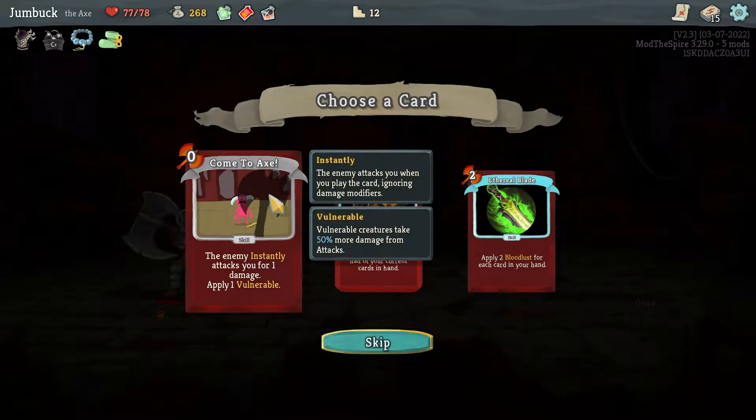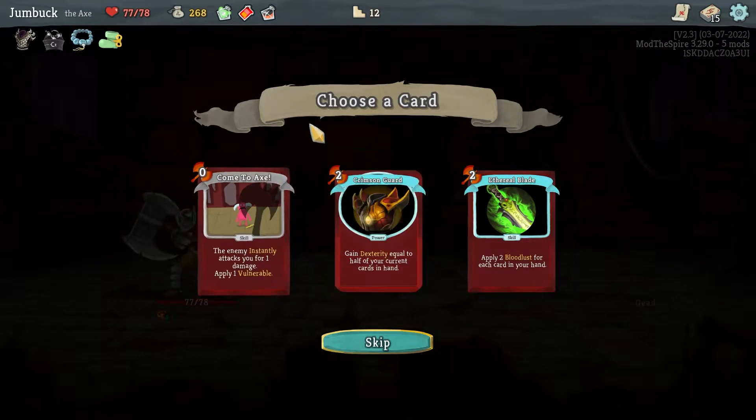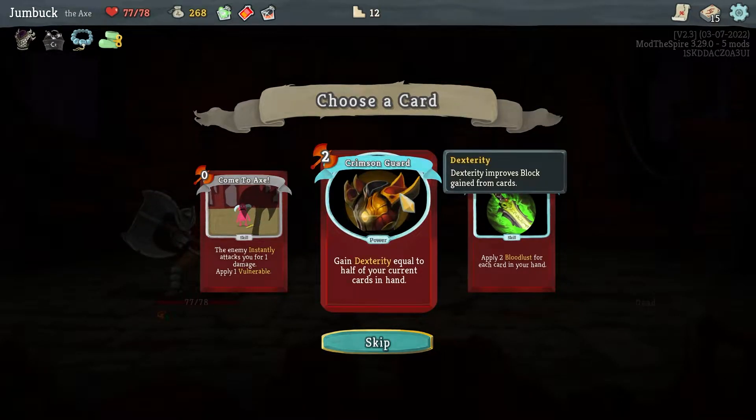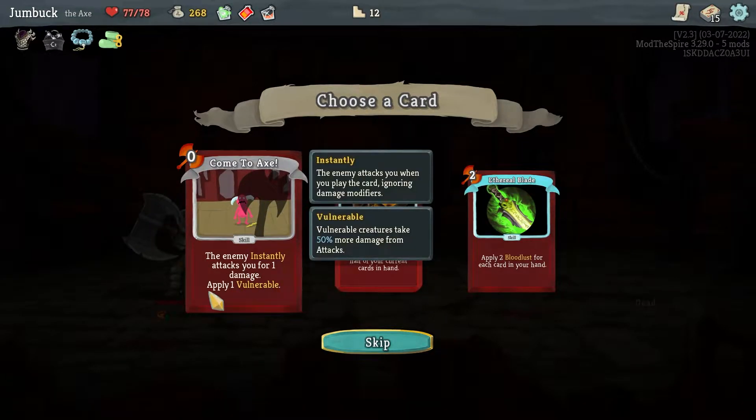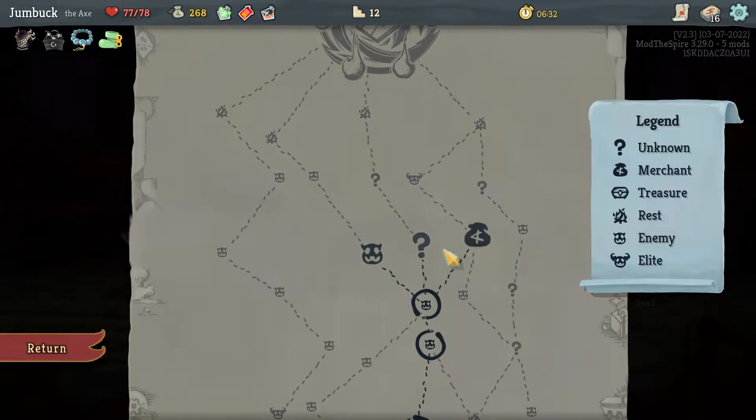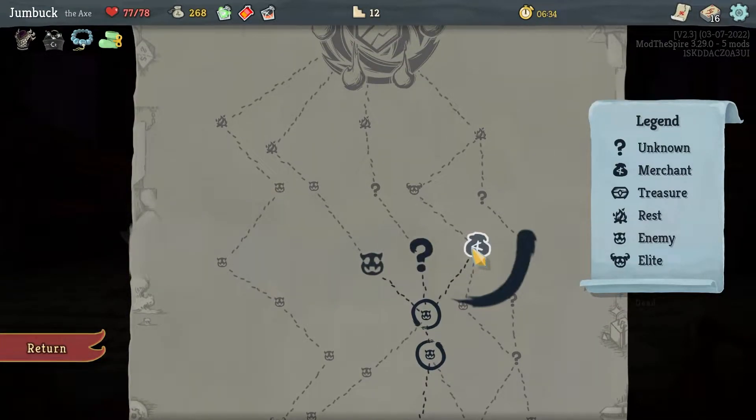Come to Axe — the enemy instantly attacks you for 1 damage, apply 1 vulnerable. Apply 2 Bloodlust for each card in your hand. Index 30 equal to half the current cards in your hand — that actually seems like it would be kind of ridiculous. However, I'll go Come to Axe — I just wanna go crazy on the damage for now at least.